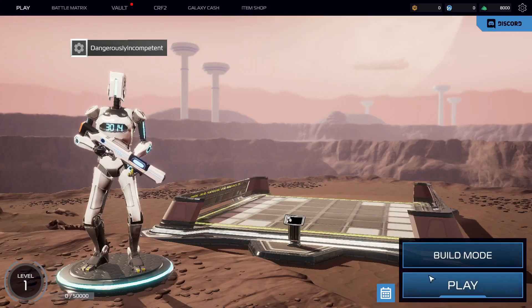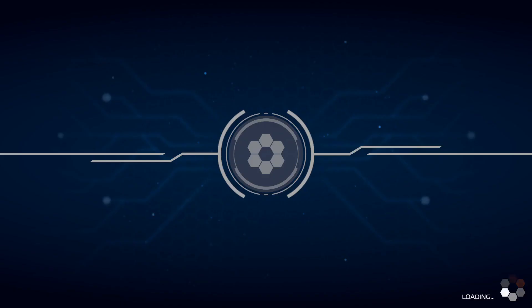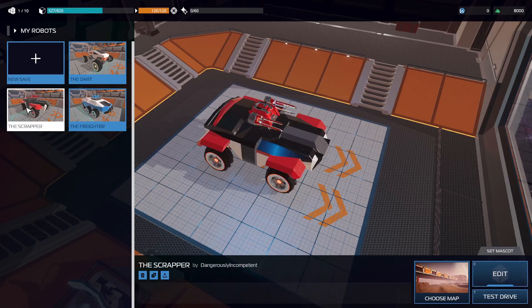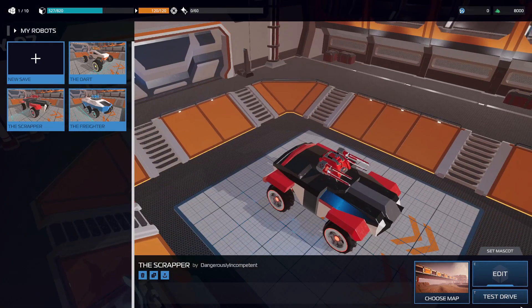Okie dokie, and there's build mode, which I understand to be a bit more complex than Crossout. I still have my resources. There's some starry thing, a targety thing, a blocky thing, and a part limit. I've got some pre-builds — that's handy. I can take a test drive. There's one — it's not part limit because there's more than one part on that, is there? Let's try a test drive.